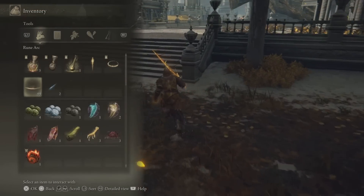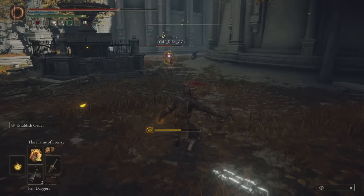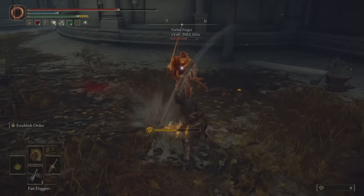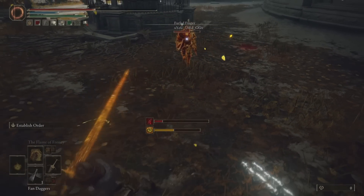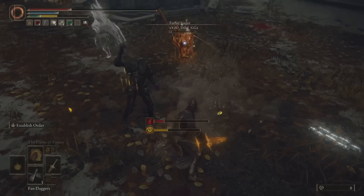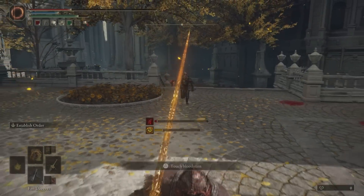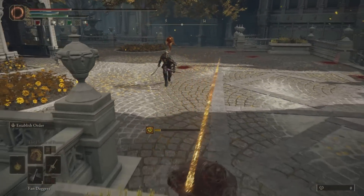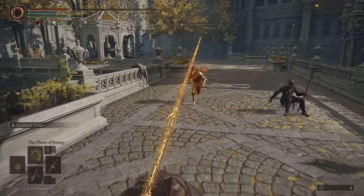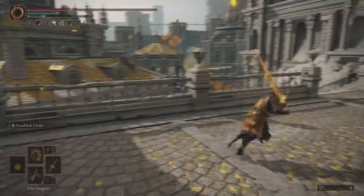We've got Unendurable Frenzy, Inescapable Frenzy, Howl of Shabri, and all that stuff. Our Wondrous Physic is Sacred damage up, because all of our weapons do sacred damage. We've got sacred damage on the weapons and fire damage from the spells, but the Wondrous Physic is for sacred damage because I prefer to swing weapons at people.